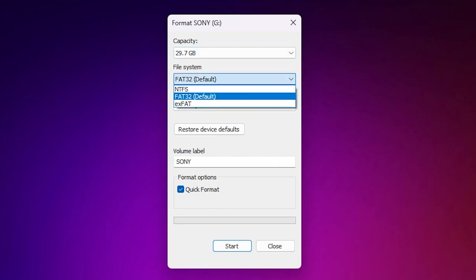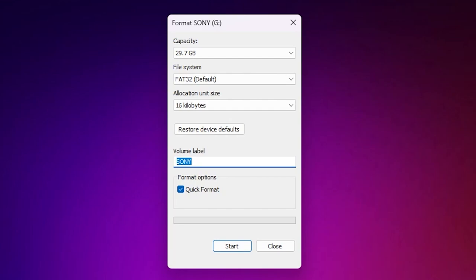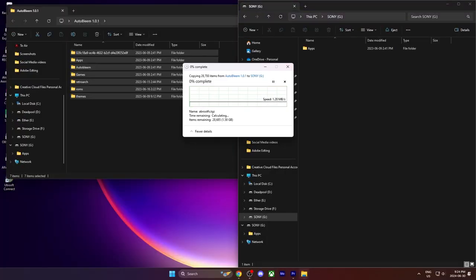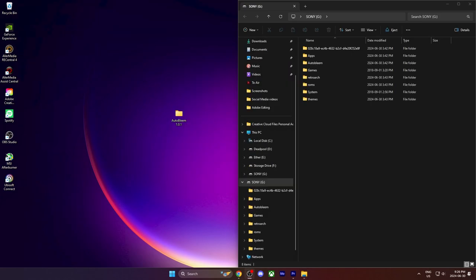Now that you have everything — the thumb drive, the PlayStation Classic, AutoBleem, and your game files — let's start with formatting the thumb drive. First and foremost, it has to be formatted fresh, clean, brand new, ready to go. FAT32 is the format you want, and you want to rename it SONY — all capital letters, S-O-N-Y. It is very important you do that in capital letters; otherwise the system will not recognize it. Now that you've done that, transfer all the AutoBleem folders into the thumb drive.